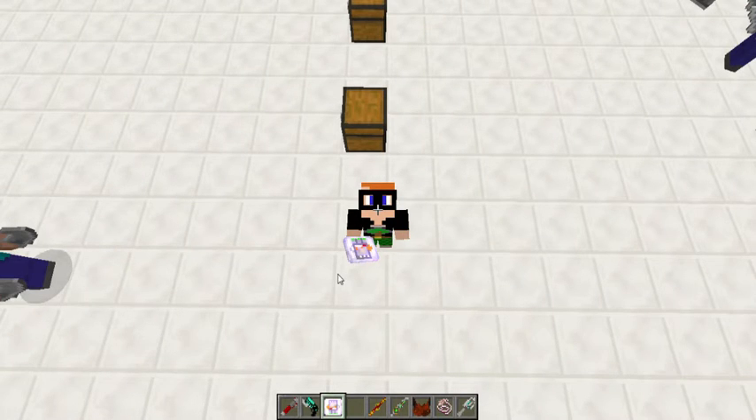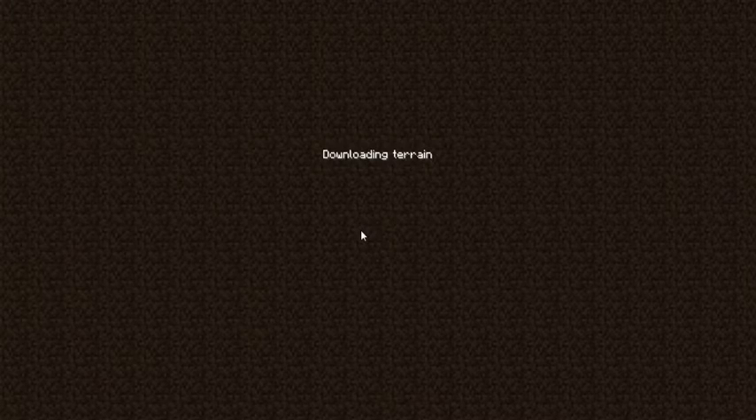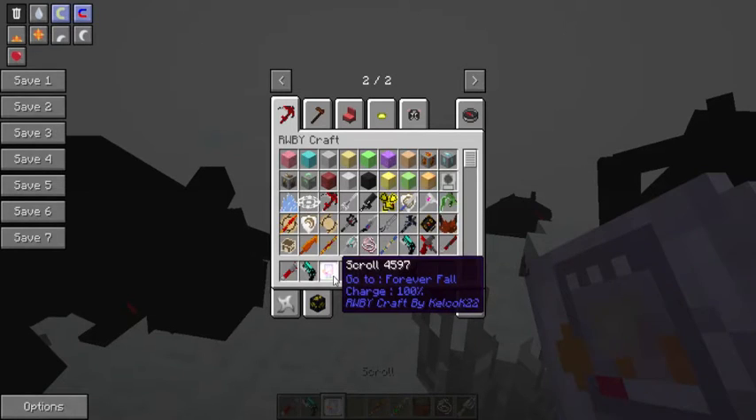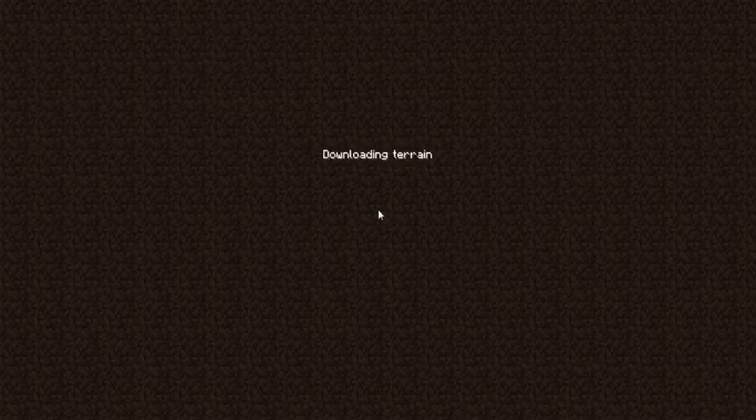The first one is the Snowy Forest. Here we are - currently the only things in here are a lot of snow, great plants, and Polar Beowolfs. The next dimension is Forever Falls.